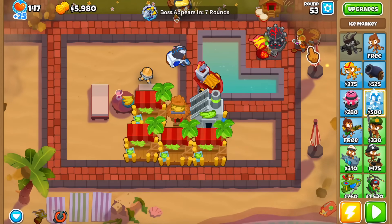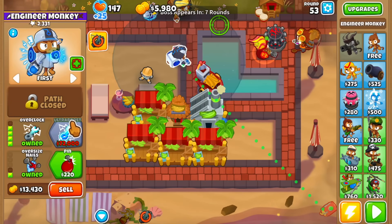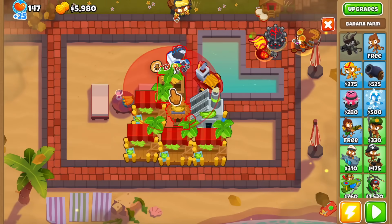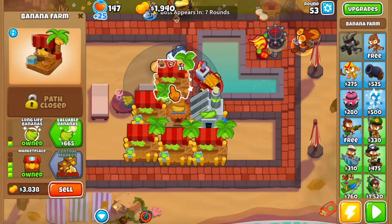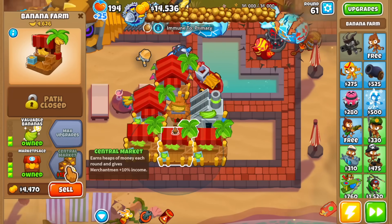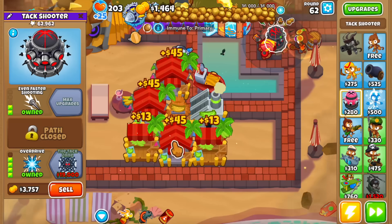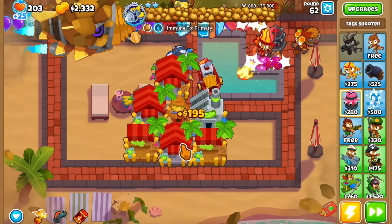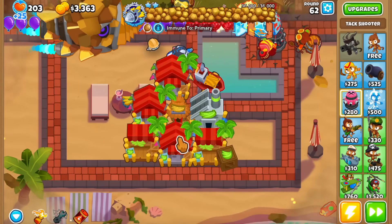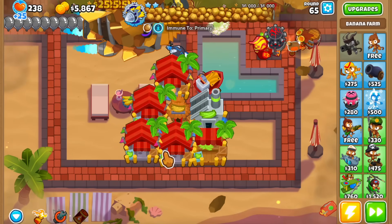Let's sell the ice. I'm going to keep this 3-2-0 alchemist and keep everything else. Our camo detection is a 0-4-1 overclock with the cleansing foam. Let's keep buying up these bottom pad farms. I'm going to try and greed out one more central market — and this next tier, surprisingly, you can deal with it because I've already tried this. The tag zone is that good, and the boss HP has been reduced by like 60%, so you can actually get through this one no problem.